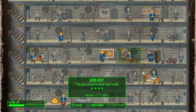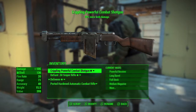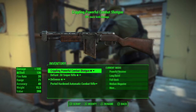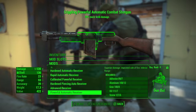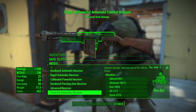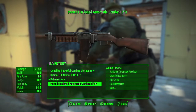Gun Nut 4 is the next one and that's a while before we can get there - we're at level 39, so we've got a long ways to go. But even at Gun Nut 3 we can upgrade some other stuff. I upgraded my shotgun - actually I haven't done that one yet because I want to put a powerful automatic receiver on it, that's 120 damage.